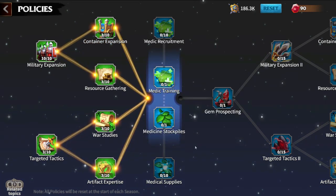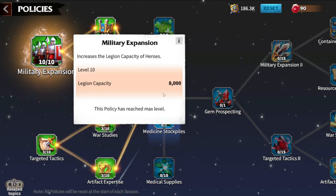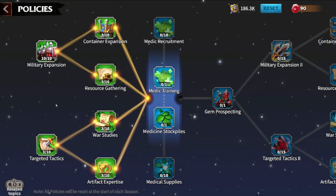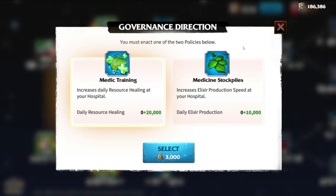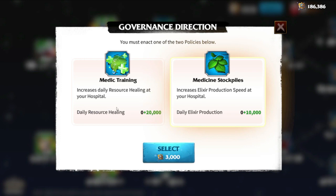There are several policies within the policy center that demand your attention. Military Expansion boosts the number of troops in your march, significantly enhancing your combat capabilities. Artifact Expertise and War Studies grant you more artifact and hero experience respectively, directly impacting your overall strength. However, there's a crucial choice you must make carefully: when selecting a healing policy, it's imperative to opt for free healing rather than resource-based healing. This decision holds significant weight. Prioritize wisely based on your current gameplay needs and strategies.